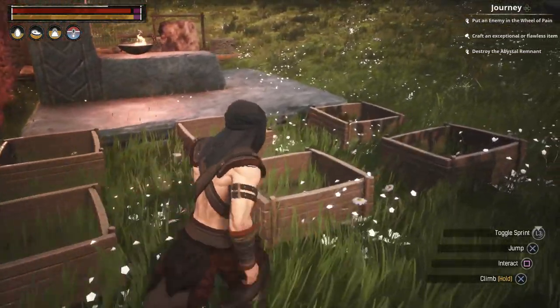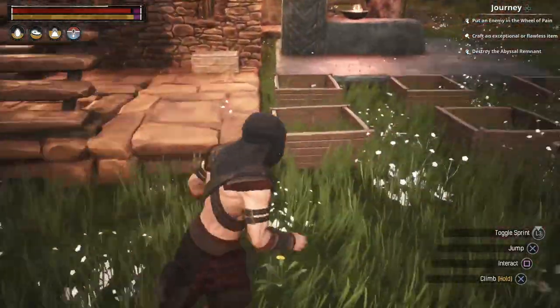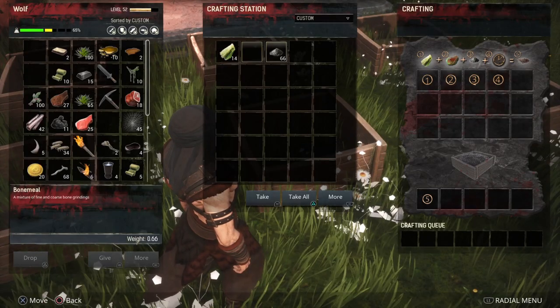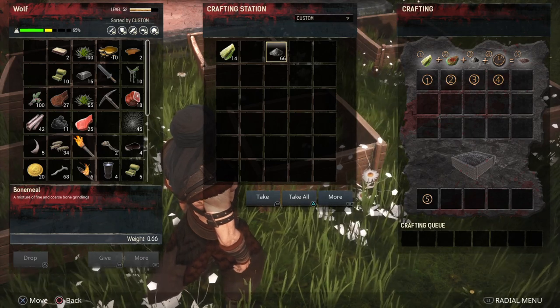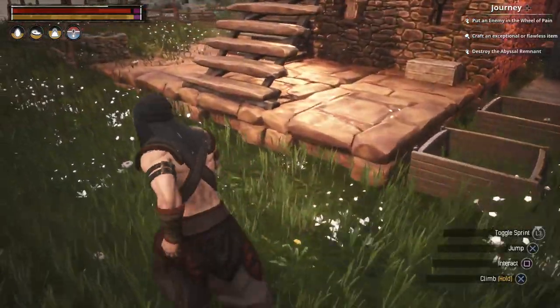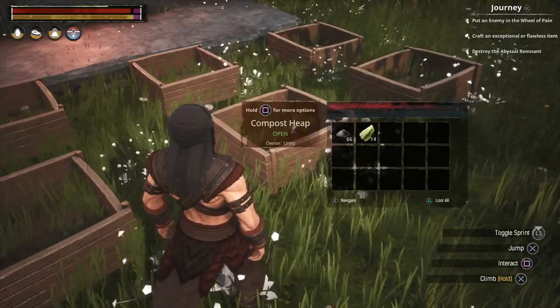This is how you farm your own plants in Conan Exiles. Just don't forget that if you're wondering how many of these items you require, unfortunately it doesn't tell you. You may find you've put some bone meal in there but it might not do anything, and that's purely because you've not put enough in. So sometimes it's best to put more in and hope that it creates a decent pile of compost for you.